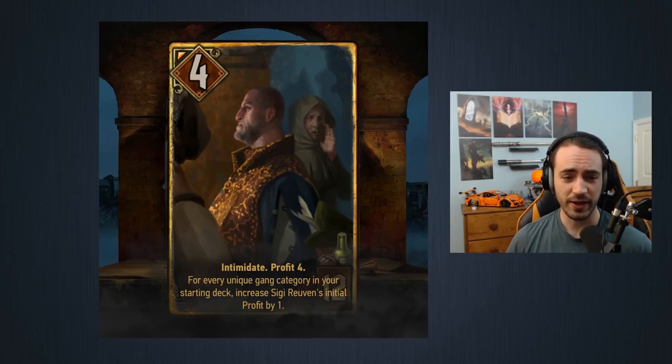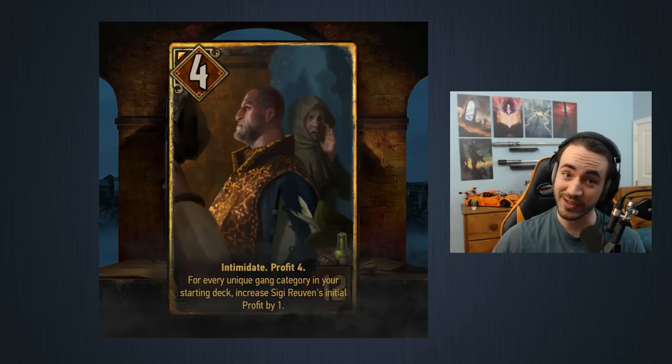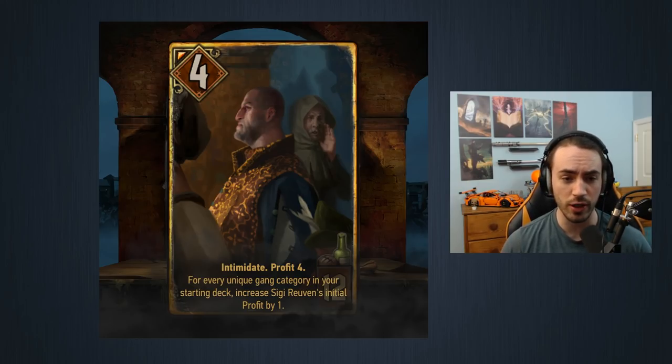What's up everybody, Pumpkin here. So Novigrad just came out — the expansion — and Syndicate, the new faction, now exists. I decided I would do a top five must-craft gold cards review. These are cards you basically have to craft and put into every Syndicate deck because they're just that good — really, really strong cards. The rest of your deck can kind of be built around these.